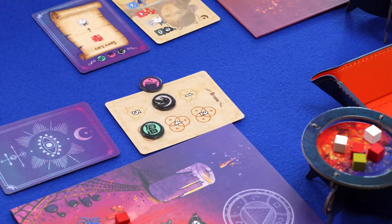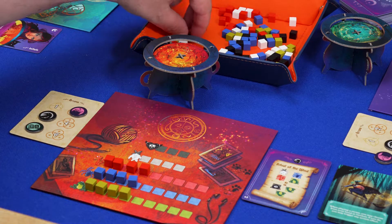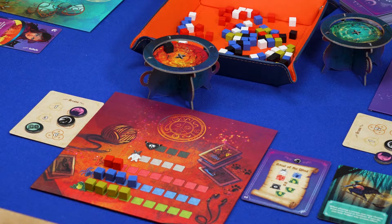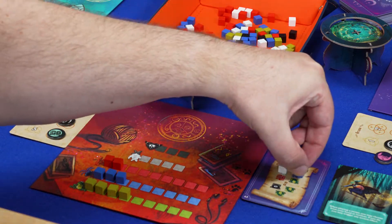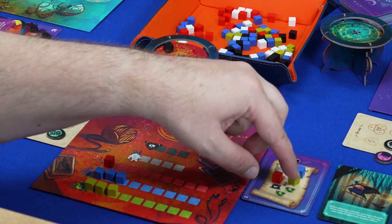Now we come to the arcana symbols. Every time one of the tokens reaches or passes an even number, you get to perform the associated action in the study phase. The cauldron lets you take any ingredient from the general supply and put it in your cauldron immediately. The raven lets you discard up to two ingredients from your workbench to the supply. The spell book lets you choose one type of ingredient — this round you can take that ingredient from the general supply instead of your workbench when brewing recipes.